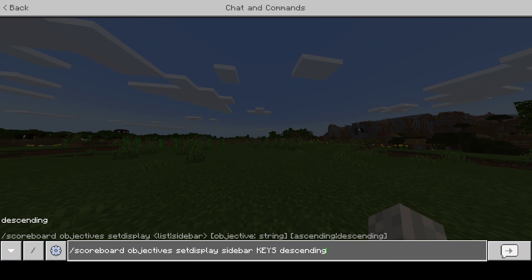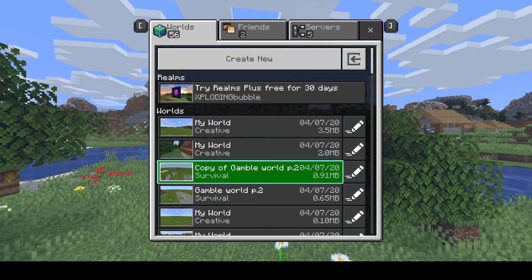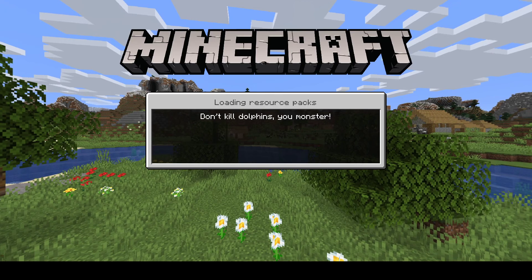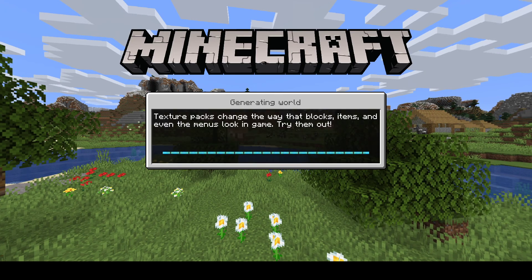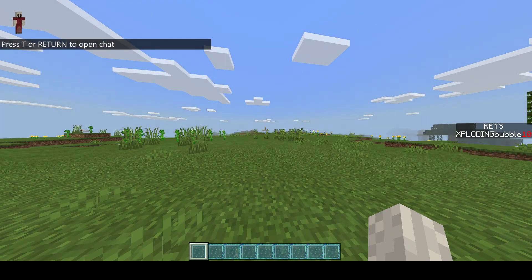Set display, and I add money, exit the world real quick. If I go back in — wait for it — it's perfectly fine.